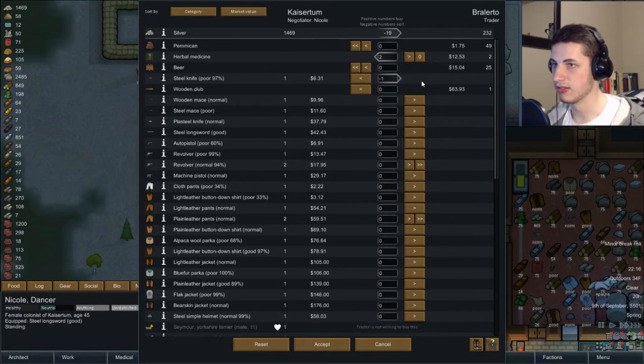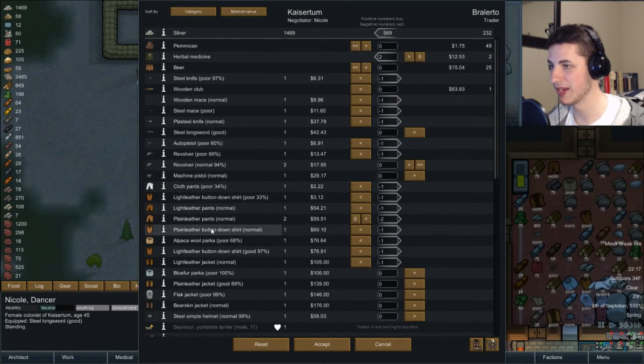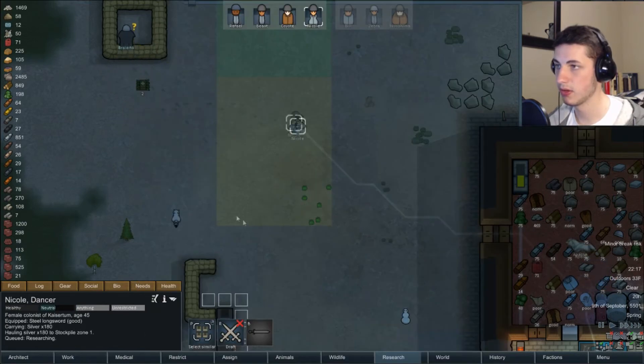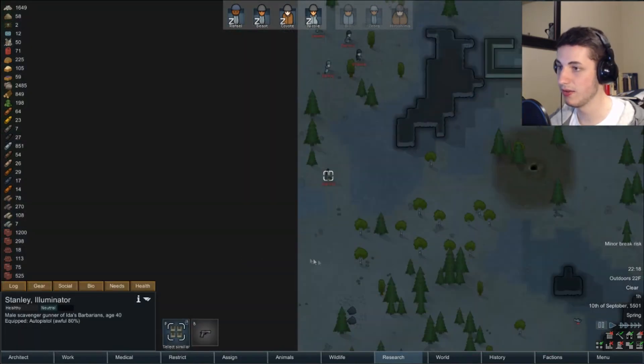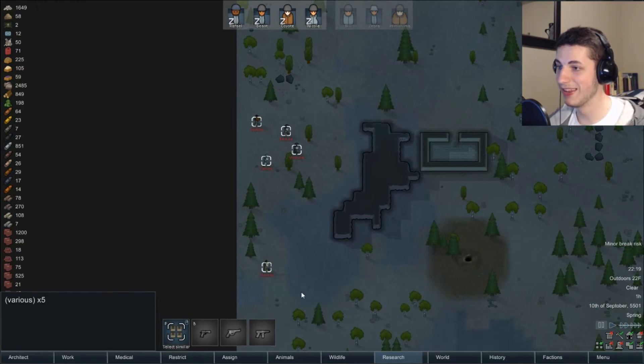We can start selling stuff like this steel knife. We have a bearskin jack and a flak jack — I didn't realize, that's funny. We could buy some beer. Hit accept, get all that cash. Uh-oh — this is what I was afraid of. This is bad.